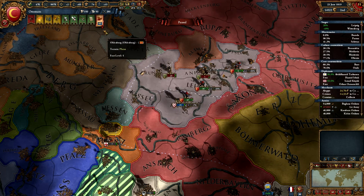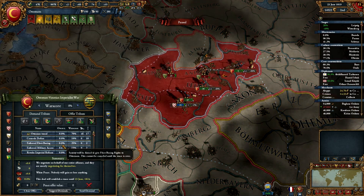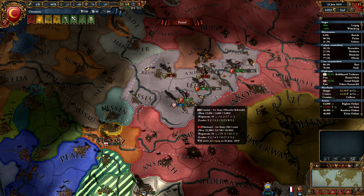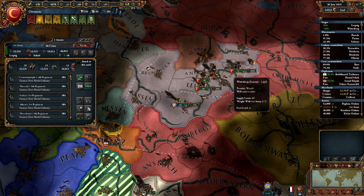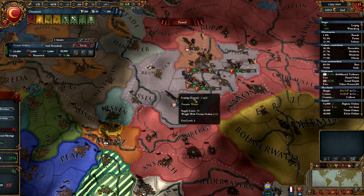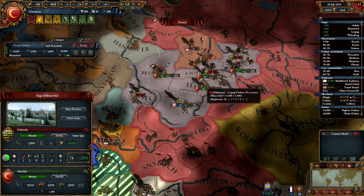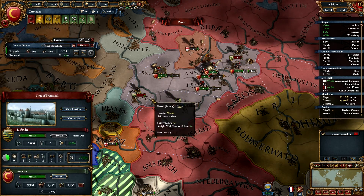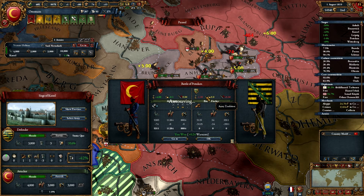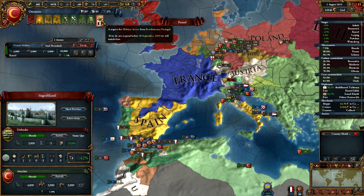I don't know too much about this game, so that's the way it is. Can I do this — Saxony, do you want white peace? They do not. Okay, let's see if I can lure them. That's good, very good indeed. We should split them up and they should be all about gone. Okay, they actually do have some troops left. Let's do like this again and do some carpet sieging. That's good.